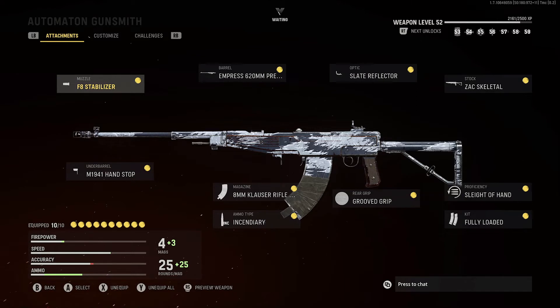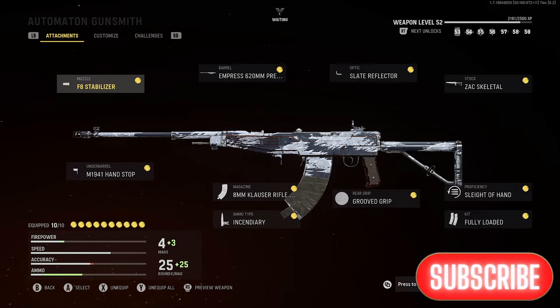Here's what you want to use on the Automaton: the F8 Stabilizer, the M1941 Hand Stop, the 620mm Barrel, the 8mm Rifle mag, Incendiary rounds for the ammo type, the Slate Reflector for the optic, Grooved Grip for the rear grip, ZAC Skeletal for the stock, Sleight of Hand for the proficiency, and Fully Loaded for the kit. Don't sleep on this — level it up because it destroys right now in multiplayer.